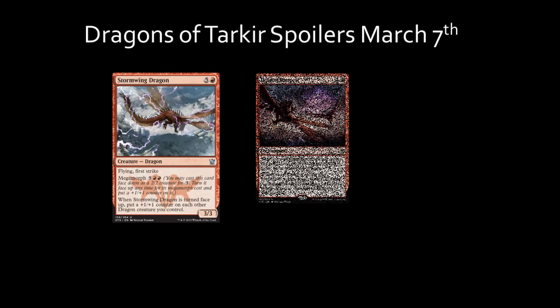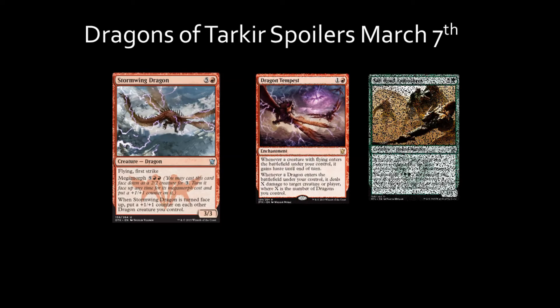Though the mana cost is high, the triggered ability of turning this card face-up makes it a great addition to all the dragons you may already have on the battlefield. The Megamorph cost makes it even more expensive to play, but with the additional trigger, this card can act like a trap against players not expecting it when it's turned face-up. Stormwing Dragon works well with Dragon Tempest and Salt Road Ambushers, giving Stormwing Dragon a +1/+1 counter as well as pumping all dragons when turned face-up.